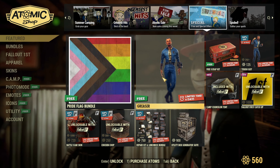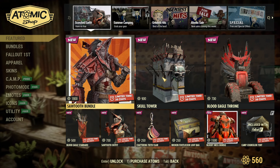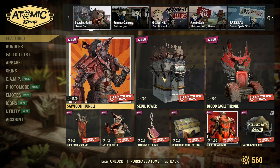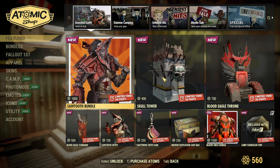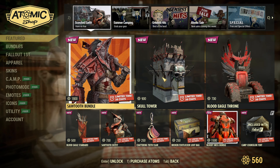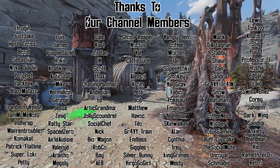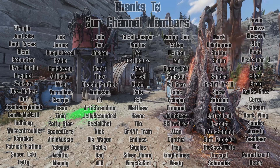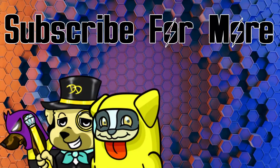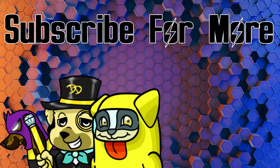Let me know in the comment section below if Bethesda got you for any atoms this week. They're definitely going to get me because of that first bundle — it looks like Beetlejuice! Even one of the guys at work walked by and said 'wait, when did Fallout 76 get something to do with Beetlejuice?' Glad my brain wasn't the only one to go there. Thanks so much for taking time out of your busy day to check this video out. Make sure to check out the video where we launched a nuke at ourselves to test the new weather station in the Lost Treasures Bundle. Thanks to the channel members for the continued support — have a great and wonderful day out there in the wasteland, peace, love you.